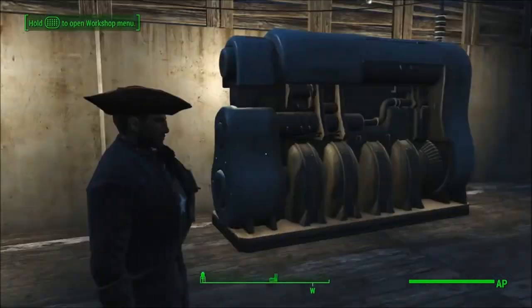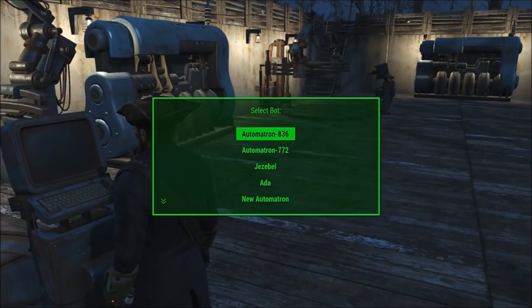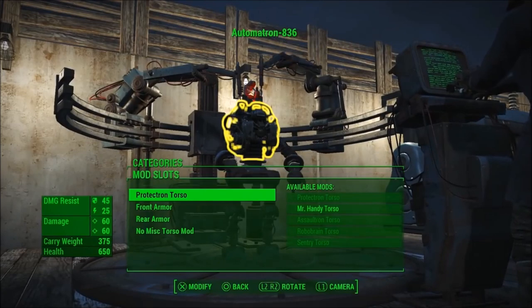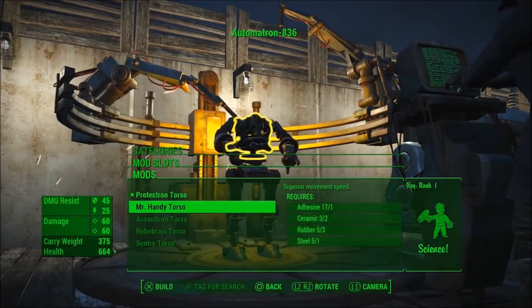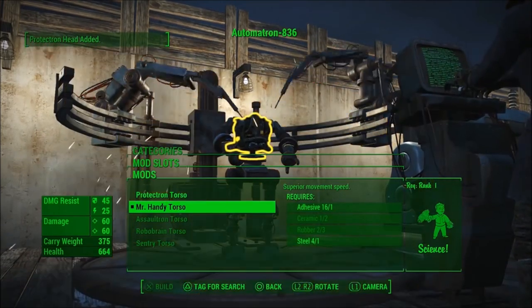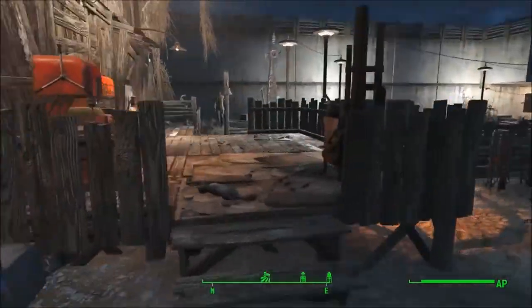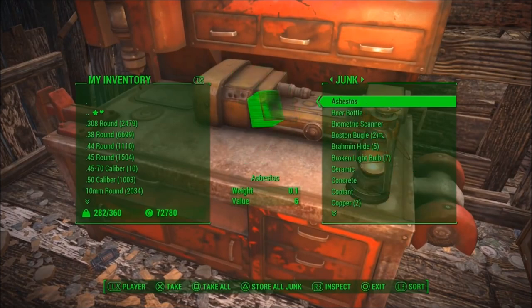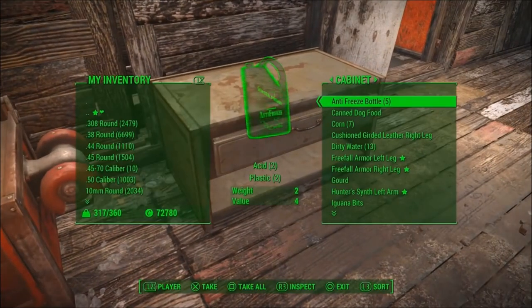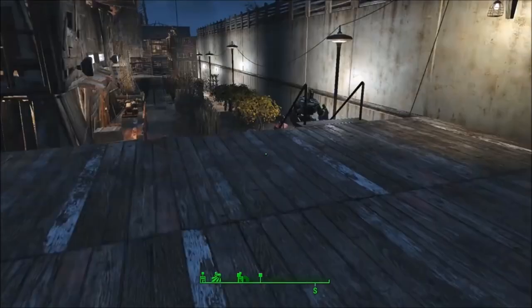For this XP glitch you're going to need the Automatron DLC and the Automatron workbench to craft a robot. Go to the workbench, craft a new robot, scroll down to Torso, click Protectron Torso, and buy the highest one you can unlock. If your highest unlocked one is Mr. Handy, do that one; if you can do Sentry, do that. Equip it, then go back and unequip it by selecting Protectron Torso at the top — it should unequip and be in your inventory. Then go over to your workshop and make a cabinet or any container next to it, and place a whole bunch of items inside, because you're going to take all the junk from your workshop required to build the Torso and put it in that container.